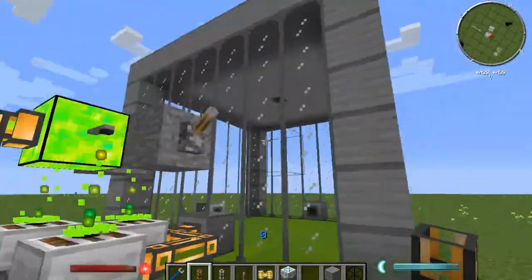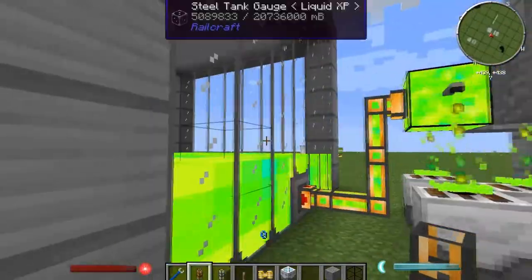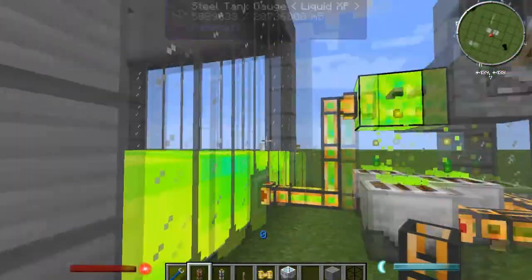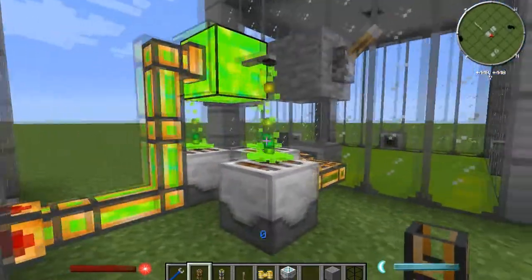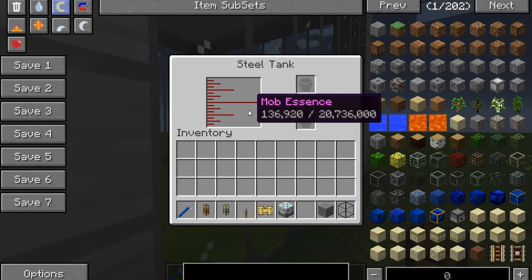That's as simple as it is: liquid XP to mob essence via the showers with Mine Factory Reloaded sewers. Real simple and compact. You don't need these giant tanks — I just did it so you can see how big they can be and how much they can truly store. As you can see, we're quickly gaining mob essence. I will set up the mob spawner with a mob to spawn.